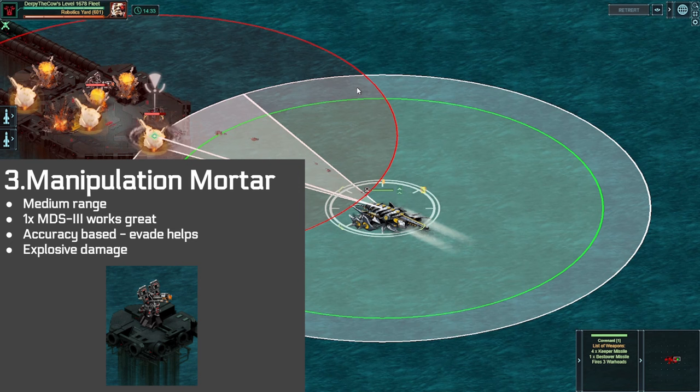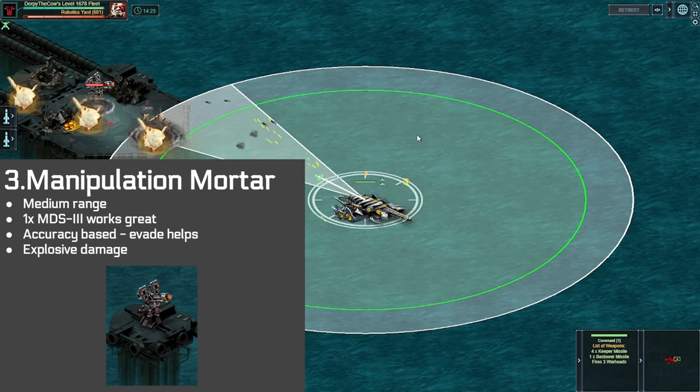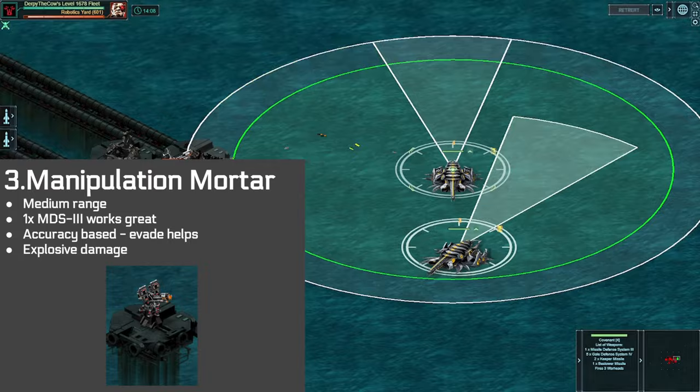Next up, we have a mortar, which is really not that threatening. This manipulation mortar has longer range than you, but one chip with five gales — which does have projectile speed bonuses on it — can deal with this one completely fine. This is probably a little bit of an over-build. I plan to add additional projectile speed to this hull just in case Kixeye makes a harder mortar in a future series of this target. Overall, this should do no damage to you if you have an anti-mortar ship built correctly.